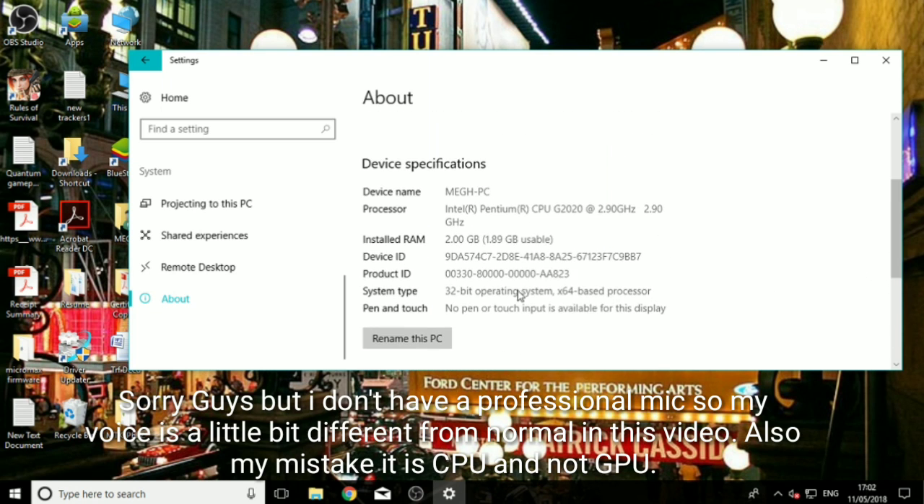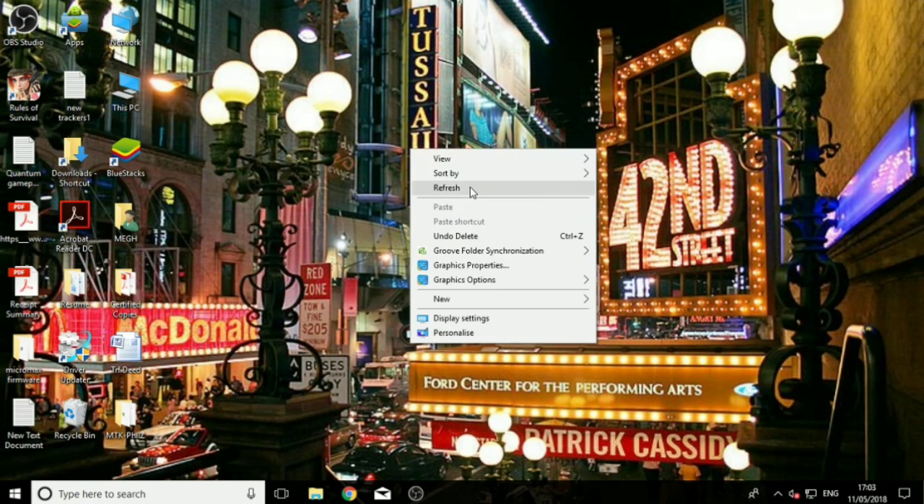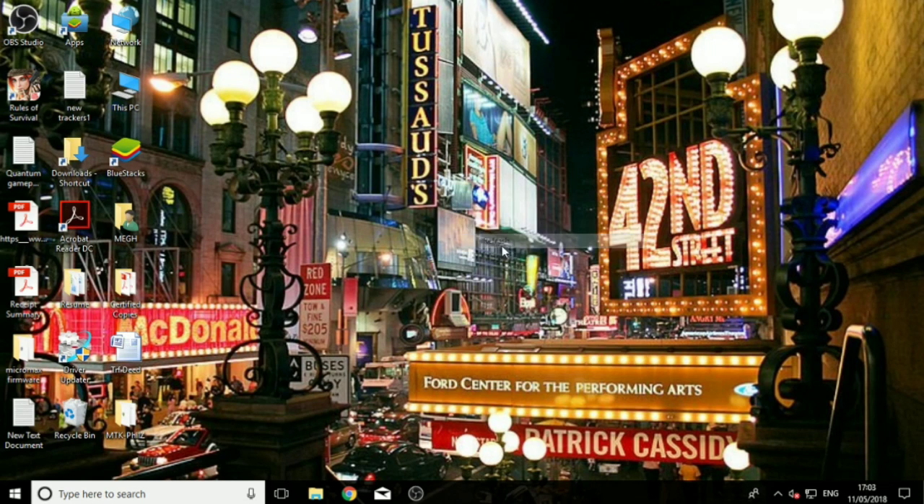The operating system is Windows 10 Pro — a bit of a heavy one, but still 32-bit. So I've shown you the stats of my PC. I haven't used any booster apps, RAM booster apps, processor booster apps, or any overclocking apps whatsoever. I've just downloaded the install file of Rules of Survival and started playing right after installation.